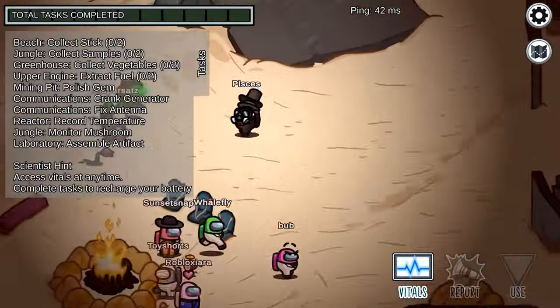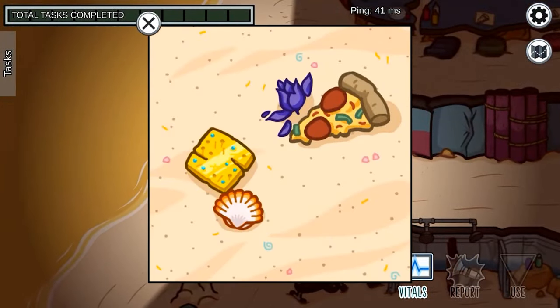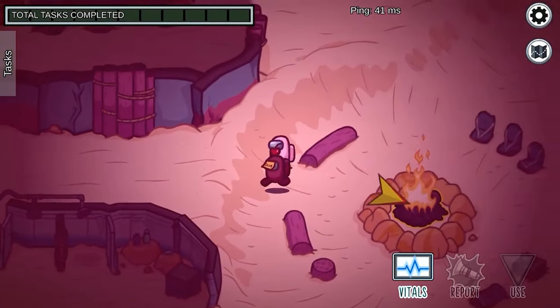The right side of the map has a variety of different rooms such as a mining pit, the lookout, and the greenhouse. There are also familiar locations like communications, the upper engine, and the reactor.